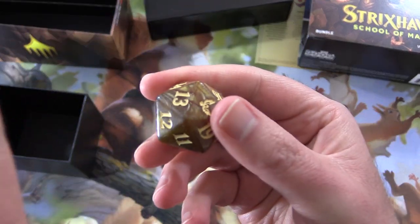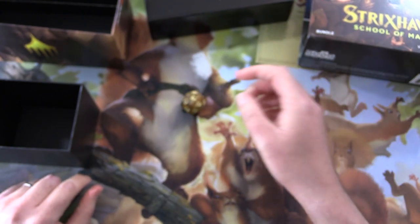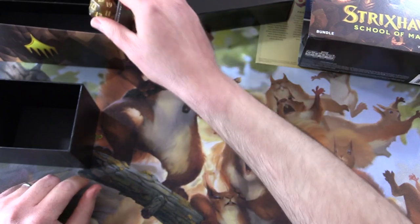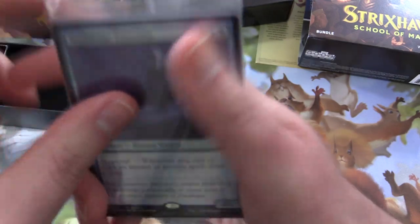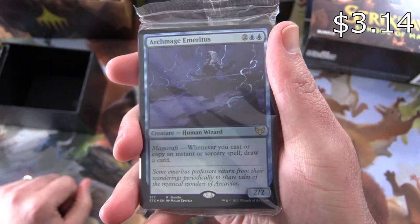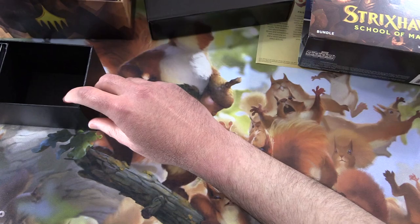Very cool dice. Let's roll a lucky seven. Oh, this is loaded - this same thing happened, we got a 20 last time. Maybe that's good luck then. And we do get a promo card here - Archmage Emeritus. So that is pretty cool. There's a bunch of foil lands in there as well.